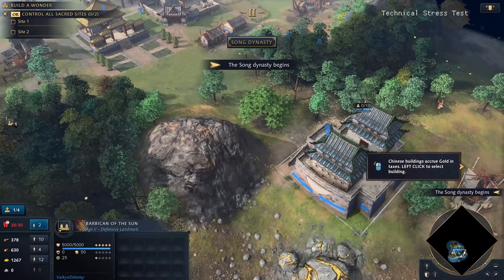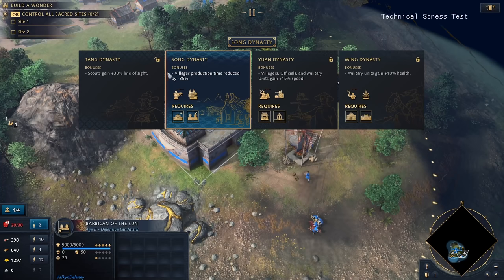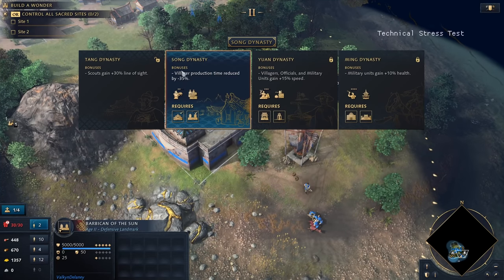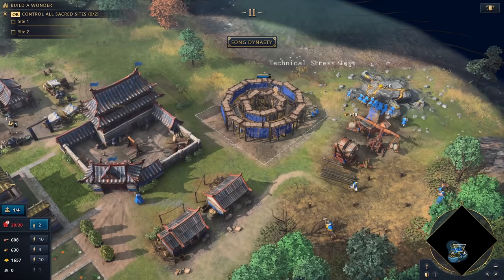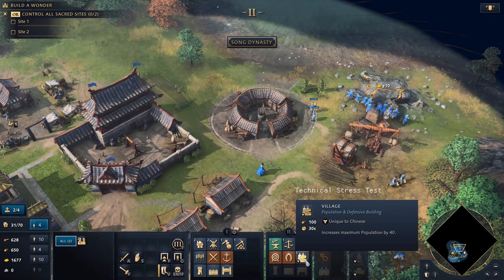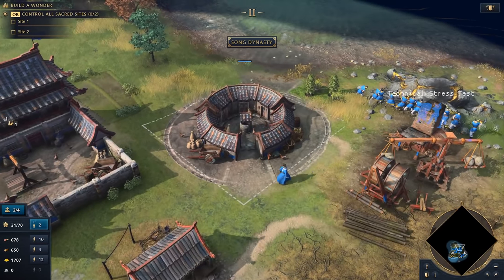We've finished the Barbican of the Sun and now have vision around us. With that we've entered the Song Dynasty, which reduces villager production time by 35% and increases the maximum population by 40 via the village building — a unique Chinese building available in the feudal age that provides 40 population to the whole civilization.